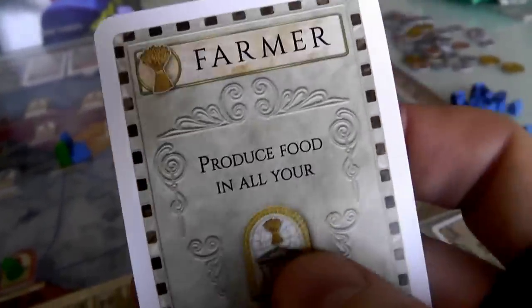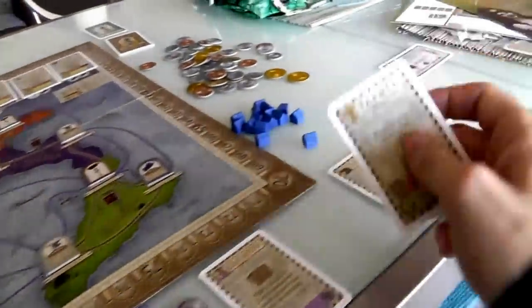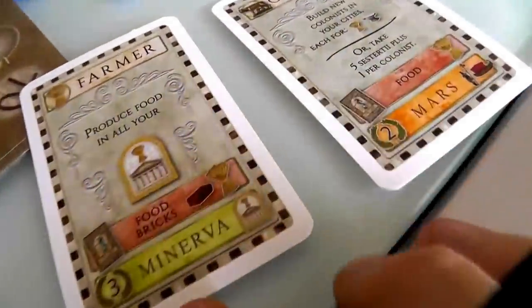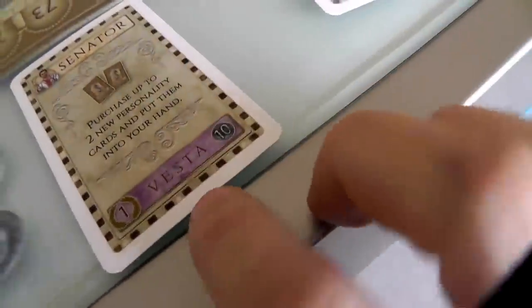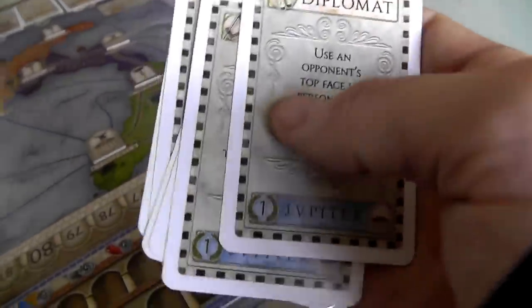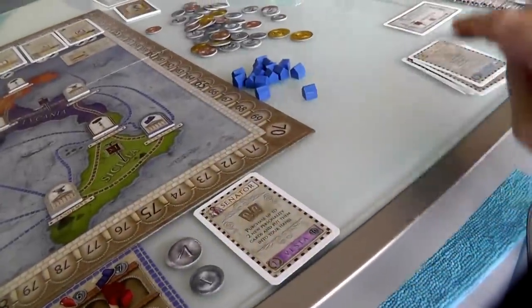Jen's also got the Farmer, which means whenever she plays it she produces food in all of her farms — so she wouldn't want to do this until she's got a few farms. There are two other things on these cards: the price required to recruit them, and a god at the bottom. The Senator has Vesta, the Farmer has Minerva, and so on. All the cards have a god at the bottom, and this comes into endgame scoring.